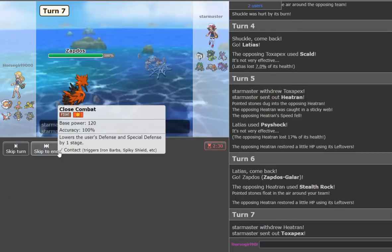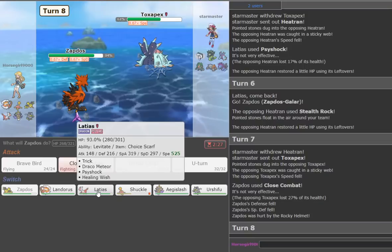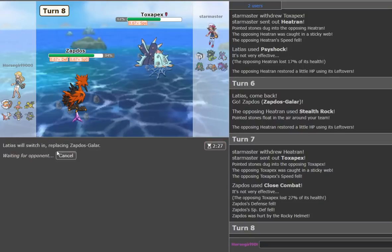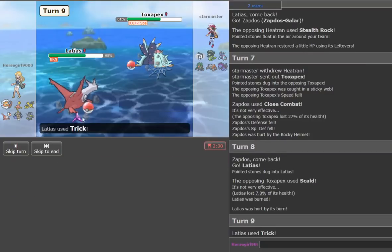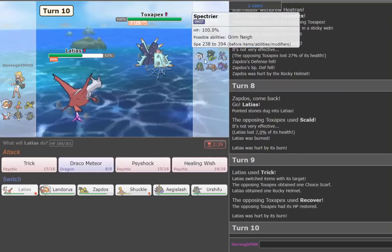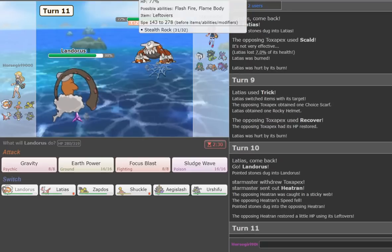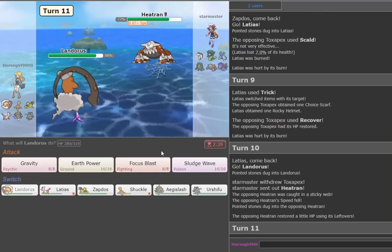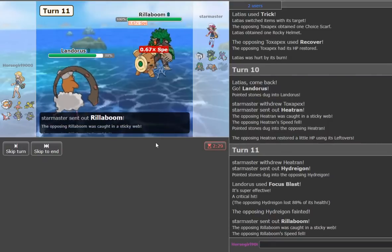We go for Close Combat — safest. He goes Pex with Rocky Helmet. Now we go to Latias again and trick. Oh my god — lucky piece of work. We'll get that helmet. Now it's tricking the Scarf. We'll go Landorus — he goes Heatran. That works for me. We fire off a Focus Blast, catch the Hydreigon and kill it. That's beautiful — this is demonic. He goes Rillaboom.